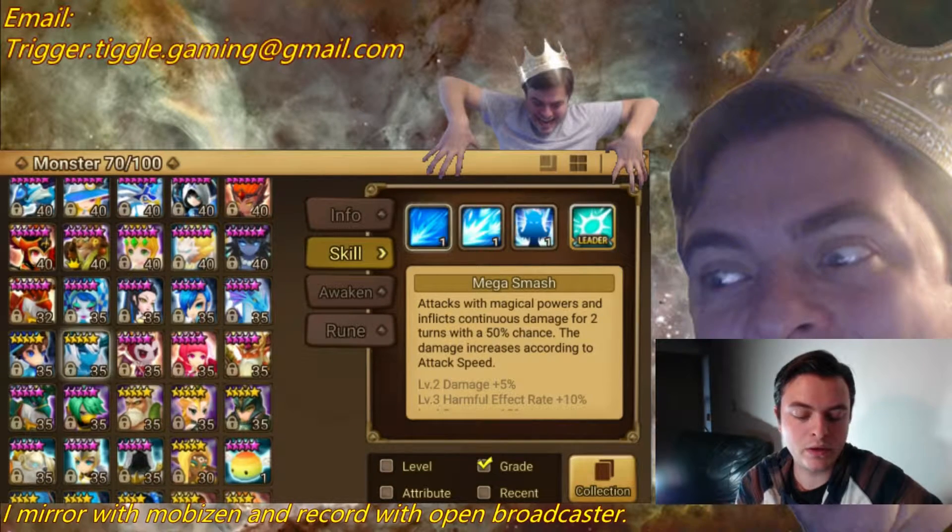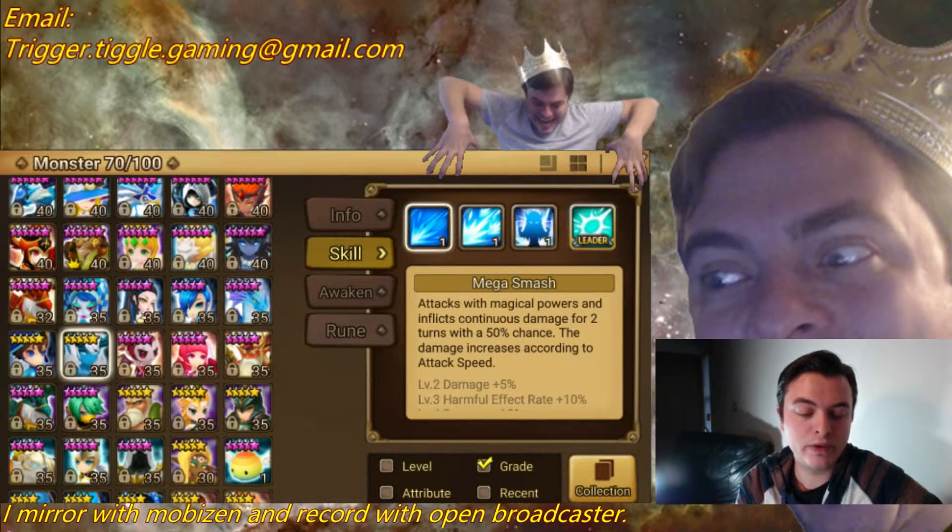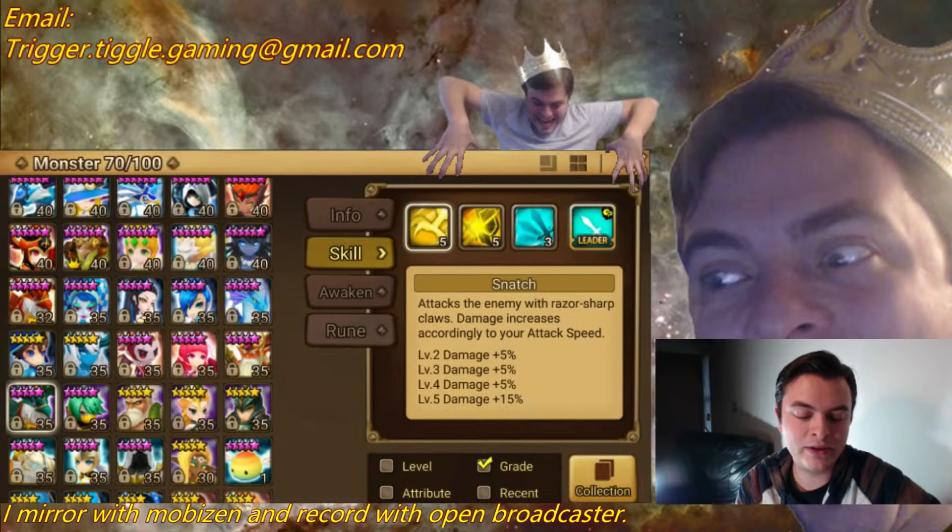Theomars can arguably have Revenge on him, because his first attack has a chance to put continuous damage on the target. So if you're following the principle — you want their first skill to do something. If their first skill is just a plain attack with no effect and the monster doesn't have a good passive to go along with it, you don't want to put Revenge on him.